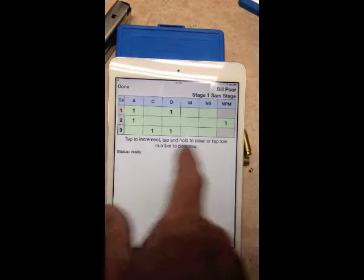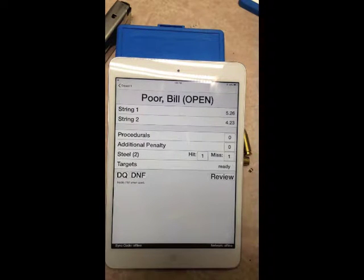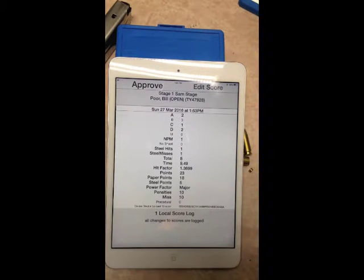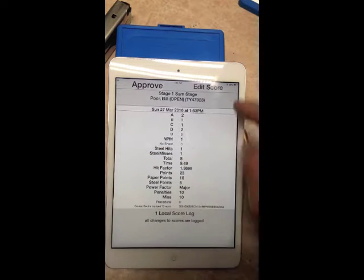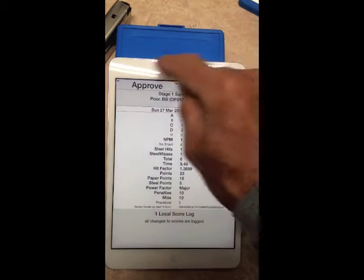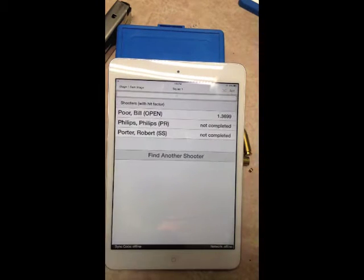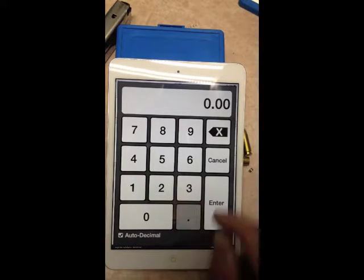That tells you instructions — tap to increment, tap and hold to clear. Bill's done. Hit done and you can review it here. It gives all the stats: steel points, paper points, points altogether, hit factor, and time. He had one mag steel. If something is not correct, just hit Edit Score to go back to that page to edit. If everything is fine, hit Approve and go to the next shooter.